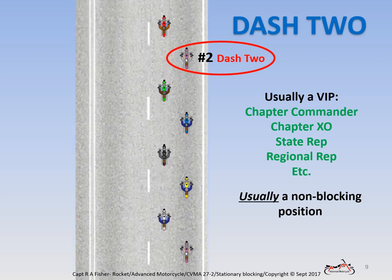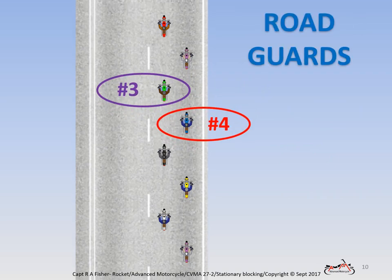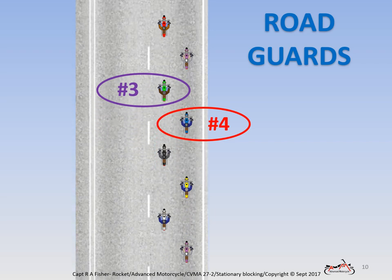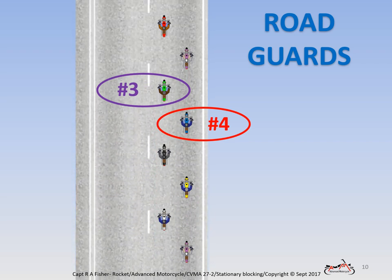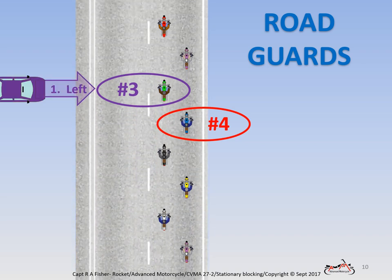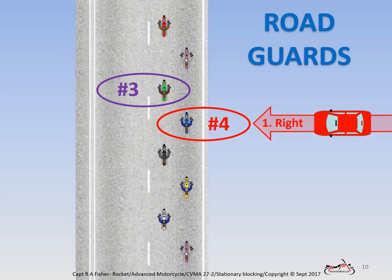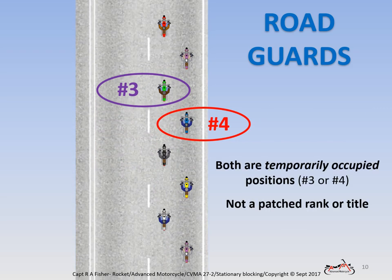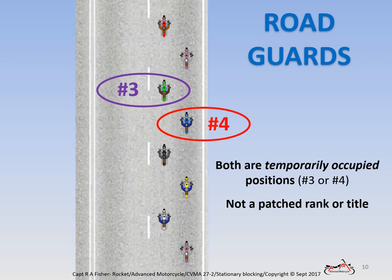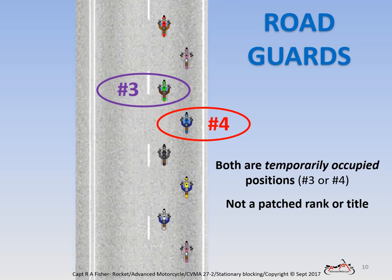Next in numerical order, riders three and four. The next two rider positions are the road guard positions, or blockers — riders number three and four. Number three rider provides blocking in two directions: blocking traffic coming from the left, or opposite direction traffic that could turn into our lane. Number four rider provides all blocking to the right. Any riders temporarily occupying positions three and four are expected to block when signaled, unless previously briefed otherwise. These are temporarily occupied positions, not any specific two riders.